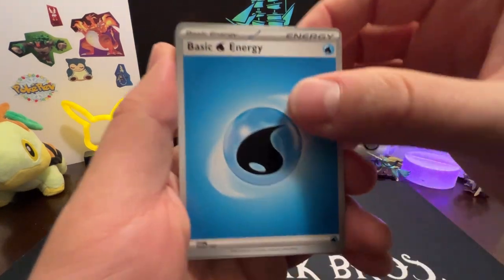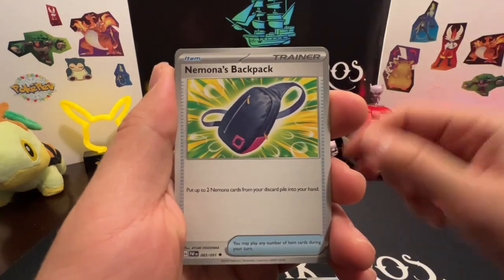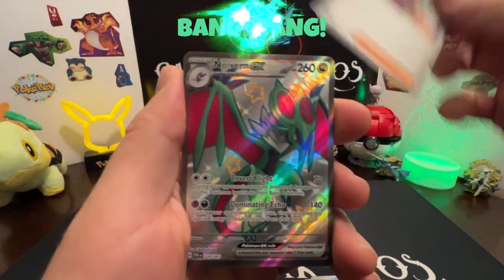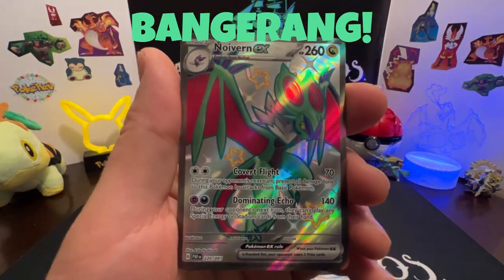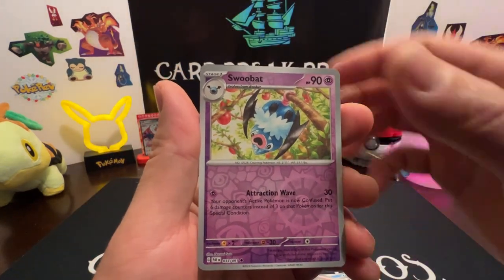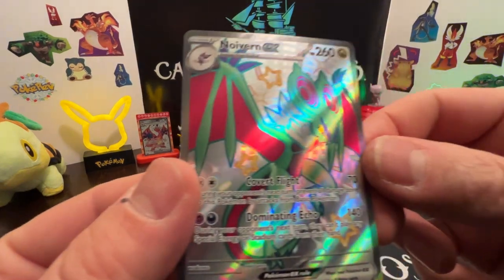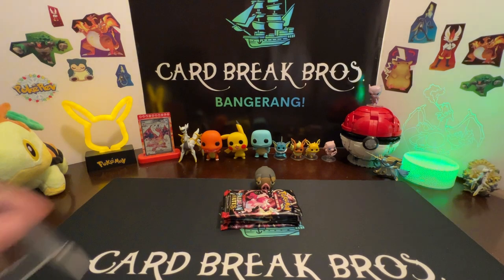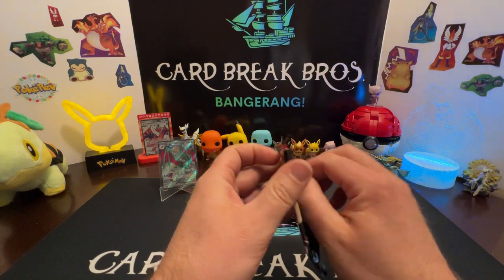Water energy, Vampy, Lapras, Toadscool, Klang. Naomona's Backpack, Winscock, Atticus — hold on — Neuvern EX Full Art! Bang! We got a Swoobat reverse and Professor's Research. We'll go ahead and sleeve up our Neuvern Full Art. Awesome! We're going to put our Neuvern EX Shiny Full Art on display and crack into the next pack.